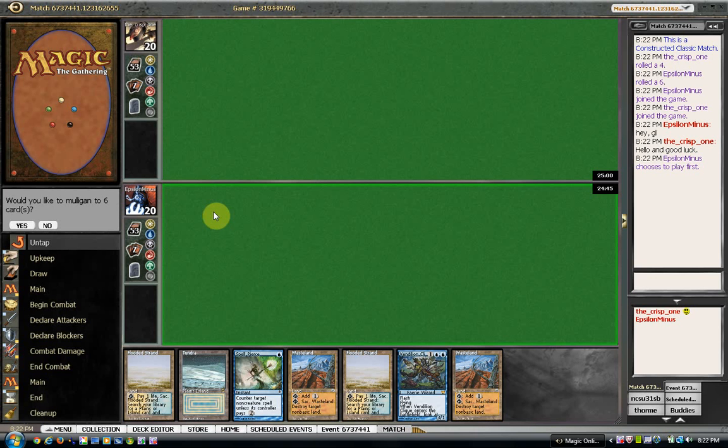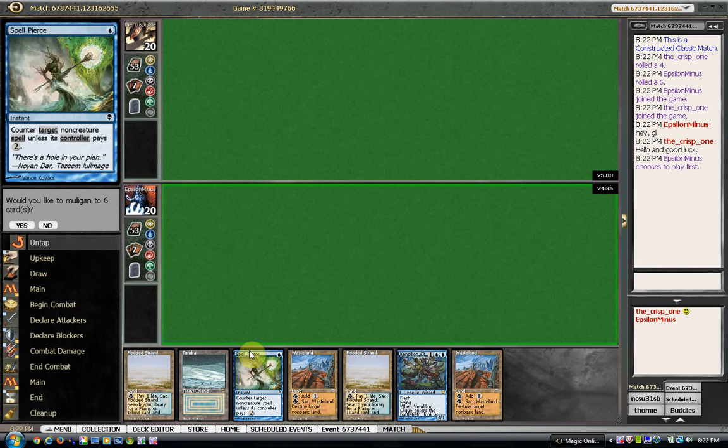Hey guys, back for round three. Against the crisp one, not sure what he's on. I'm not a huge fan of this hand, but I don't know if I want to ship it. It does have a Spell Pierce. I think I'm going to keep it and hope for the best, which might be a bad idea.